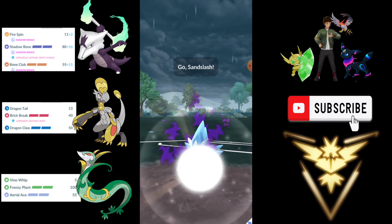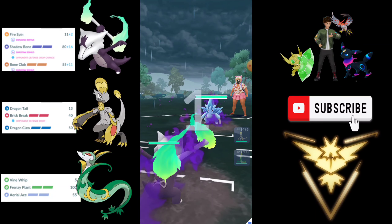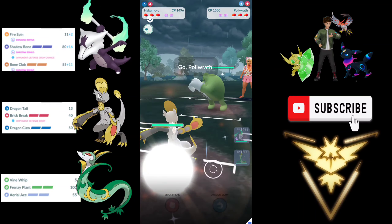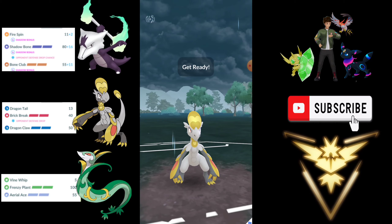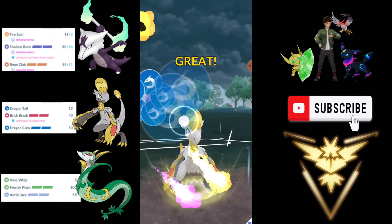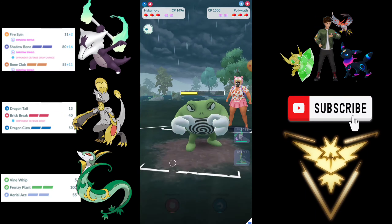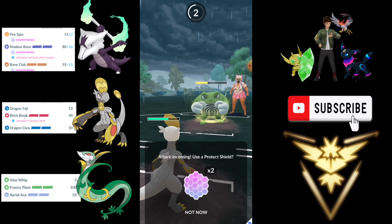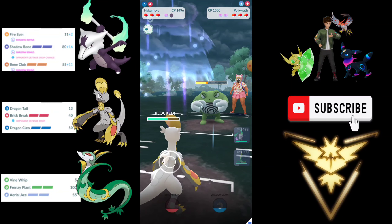Moving towards the next opponent — again Alolan Sandslash and Marowak. We are going to stay here and they dip into Politoed. Here I made a mistake — I should have stayed with Marowak as Counter is resisted, even though the Dragon typing is also going to be resisted. Still we are going to throw the Dragon Claw. He might be running super effective Ice Avalanche which is going to do a lot of damage, so just to be safe I am going to shield here. It lowers the attack as well, which is very unfortunate.